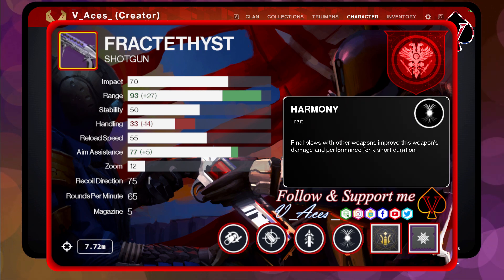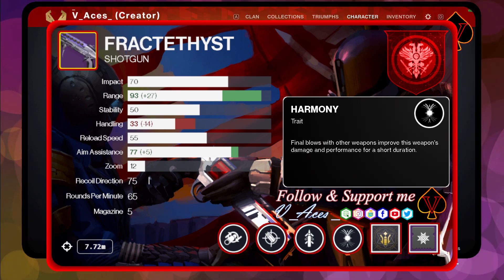Harmony is the newly introduced perk and will buff weapon damage after you defeat an enemy with another weapon. This weapon buff is applied after swapping to the weapon after the kill and lasts about 7 seconds. The damage buff is about 20–30%.